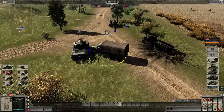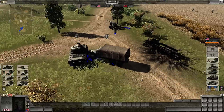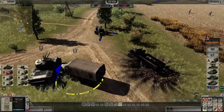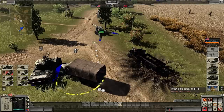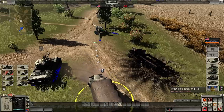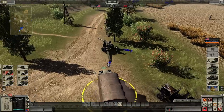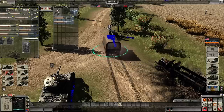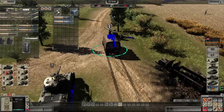Now let's rearm this heavy howitzer. Make sure you have your truck selected, then press X again, hover your cursor over the artillery piece, and left click — the truck will drive towards it. You can see a different type of shell is highlighted in blue, which is the 155mm shell this artillery piece needs. Just right click and it will reload and rearm the piece.